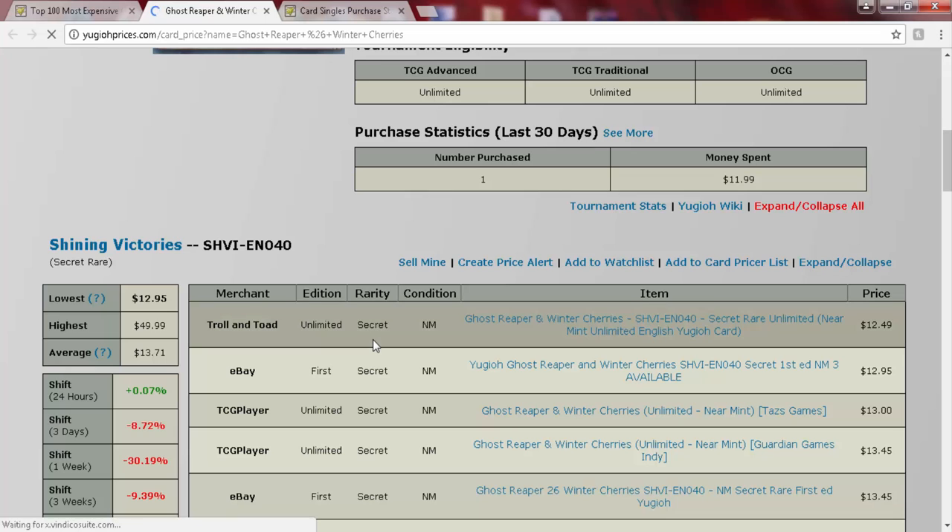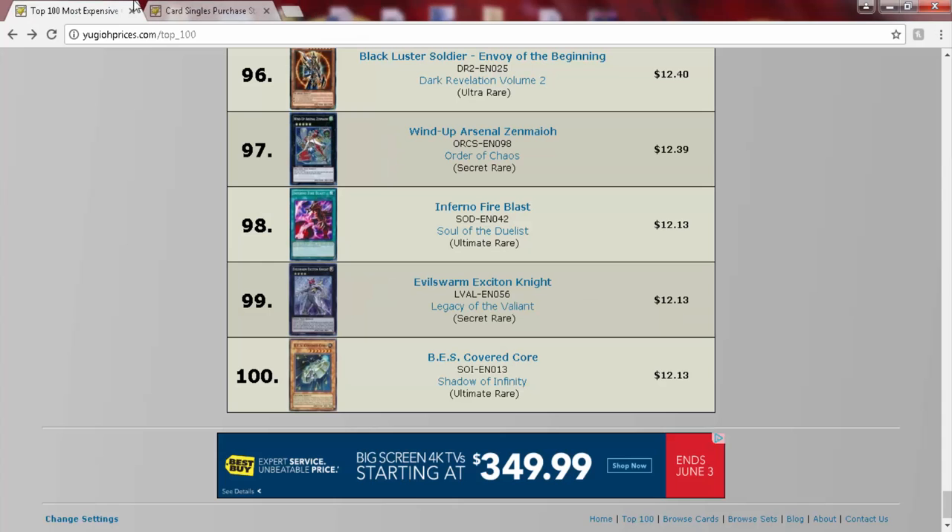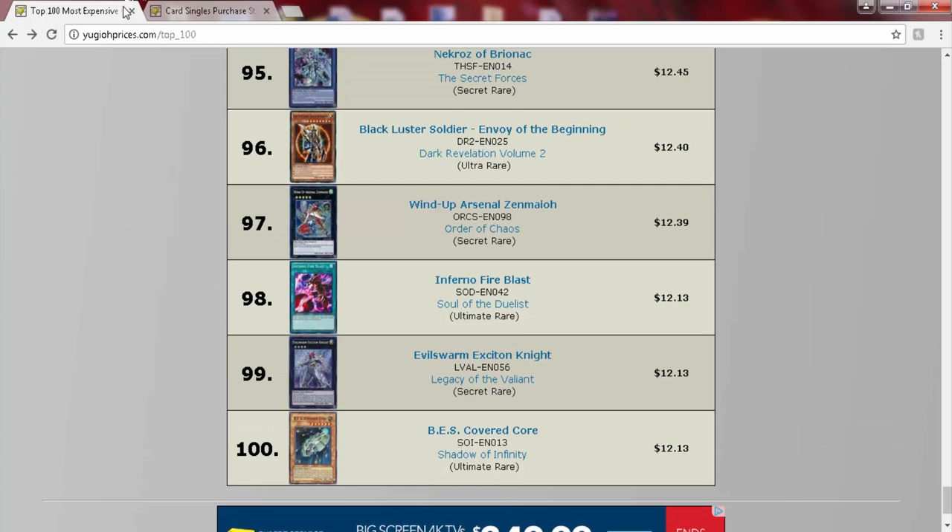Ghost Reaper and Winter Cherries is a great pickup - if you can get them for 8-10 bucks a piece you'd be doing yourself a service. Think about it in the upcoming link format: since there are only going to be a couple link monsters upon release, you can ghost reaper their entire link summoning lineup and they literally cannot play. That is the end of the top 100.